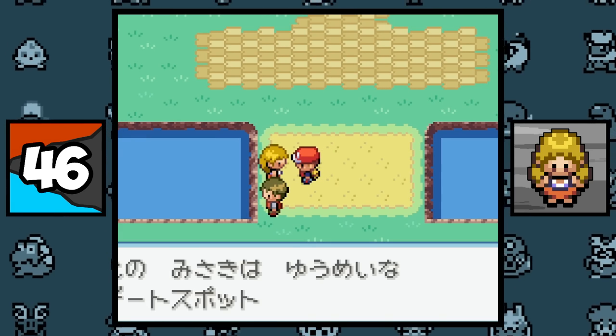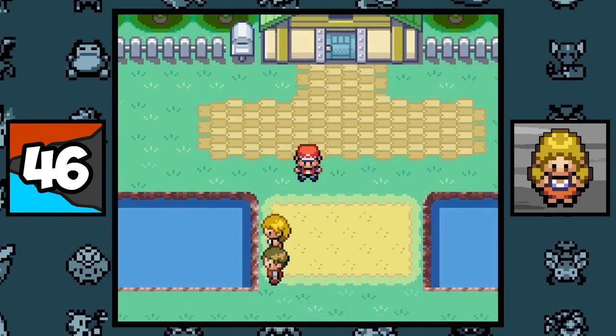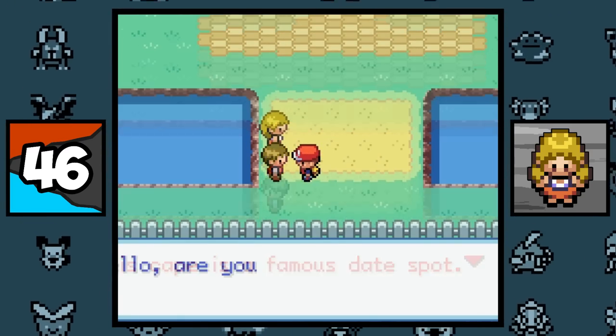In the Japanese versions of FireRed and LeafGreen, NPCs use different text fonts depending on their gender. Outside of Japan, though, they instead use different colors — red for female and blue for males.